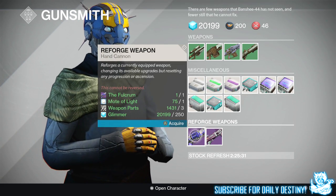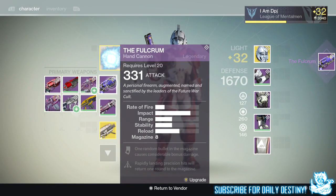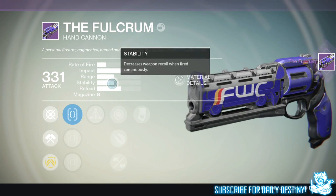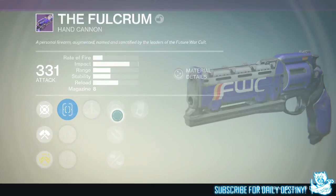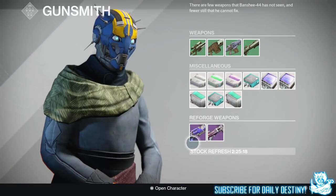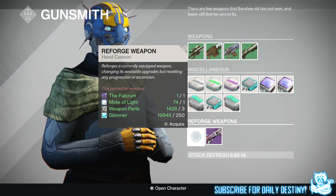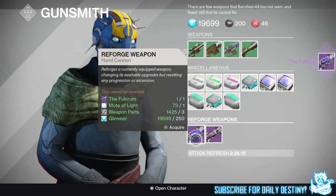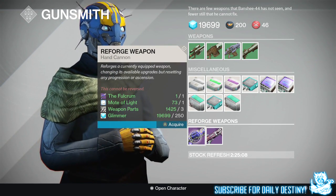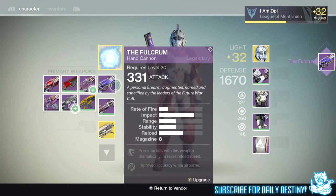I did get some wicked roll mods on my sniper which I'm happy with, so we decided to take a look at what you can get on the hand cannons. What I saw I didn't believe was possible until I sat there and re-rolled my Fulcrum for about 15 minutes. The two roll mods you can get on the same hand cannon are Final Round and Lock in the Chamber. Final Round means the last round in the magazine deals bonus damage, and Lock in the Chamber means one random bullet in the magazine causes bonus damage.